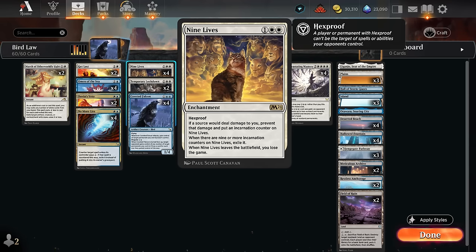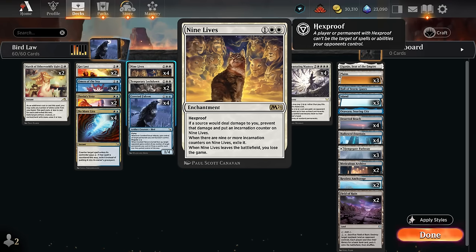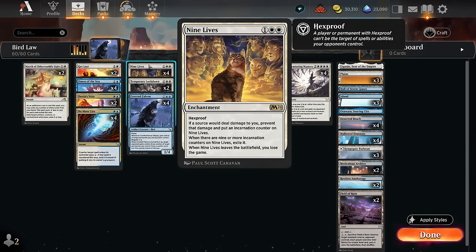Nine Lives will soak up a bunch of hits from the opponent. We are still susceptible to life loss, so that can still go past our Nine Lives, but for the most part a lot of creature decks will end up putting additional counters onto it. We want to get up to ideally five mana so we can disguise Coveted Falcon and immediately flip it face up for one and a blue, which results in gifting the opponent any number of cards we control — and for each card we give them we draw a card too. Usually the only card we're interested in giving is our own Nine Lives.